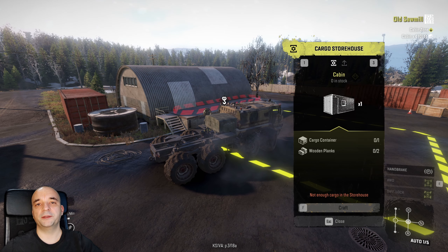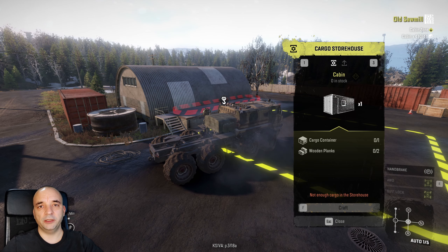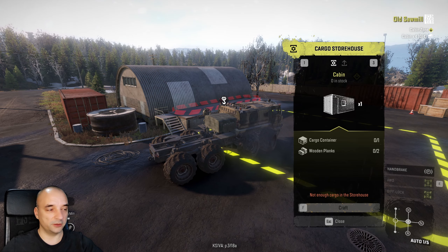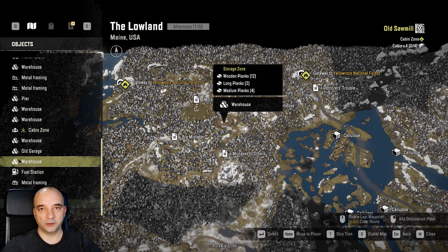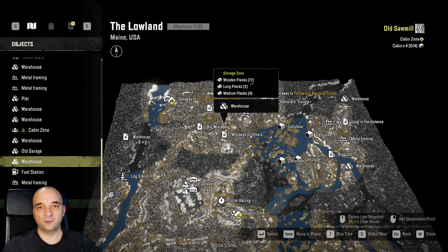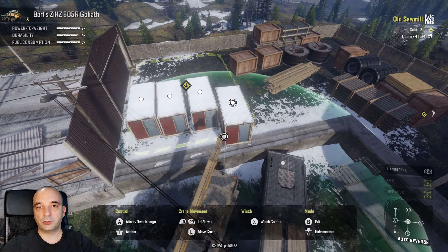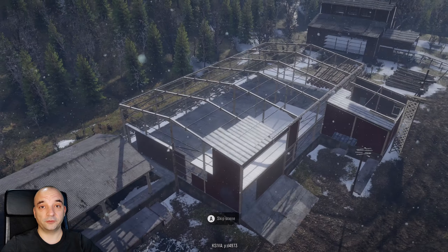Once you deliver all of the materials and you want to start constructing the cabins, here's what you need: you need four cargo containers and eight wooden planks in order to construct four cabins. A very good place for wooden planks is the warehouse on the north part of the map — it has 12 wooden planks, so it's more than enough. You get unlimited cargo containers just on the pier. Once you construct and deliver all the cabins, you're one mission closer to getting your Taiga.